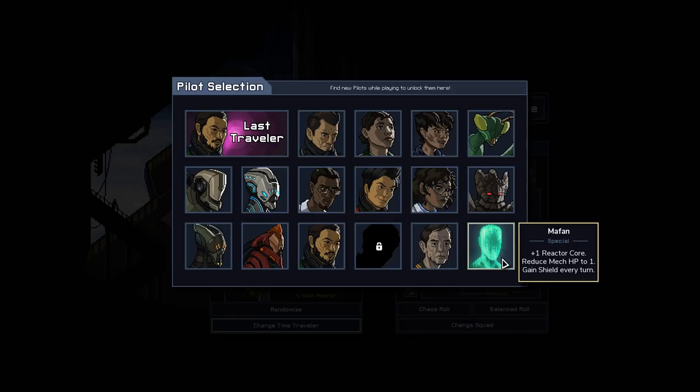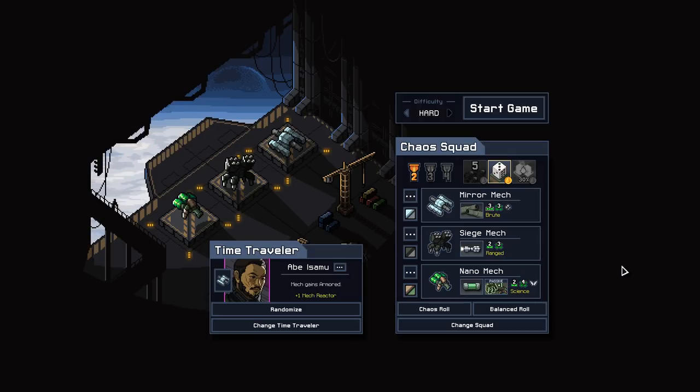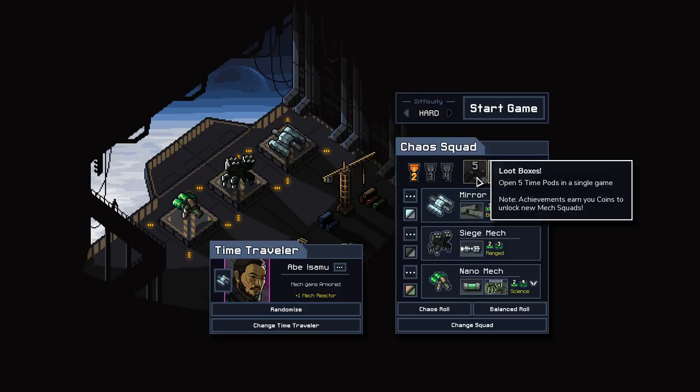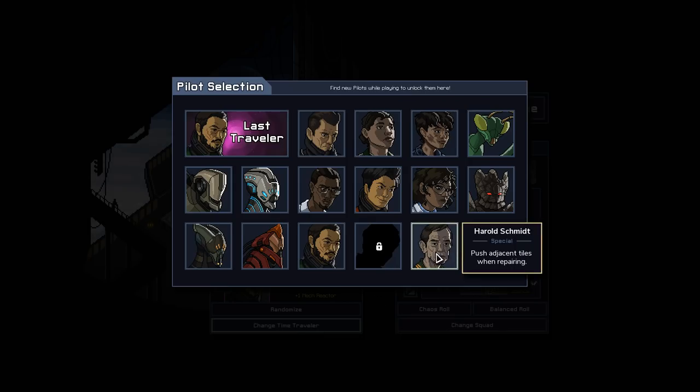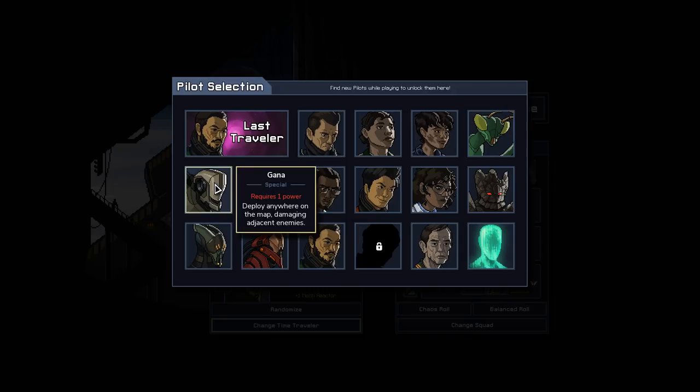We could take the Zoltan again, because the mech we put him in won't actually be losing very much health. So we basically get minus one HP on one of these mechs, but also plus one reactor. That sounds pretty good. We keep going back to this same well — that's a little lame.